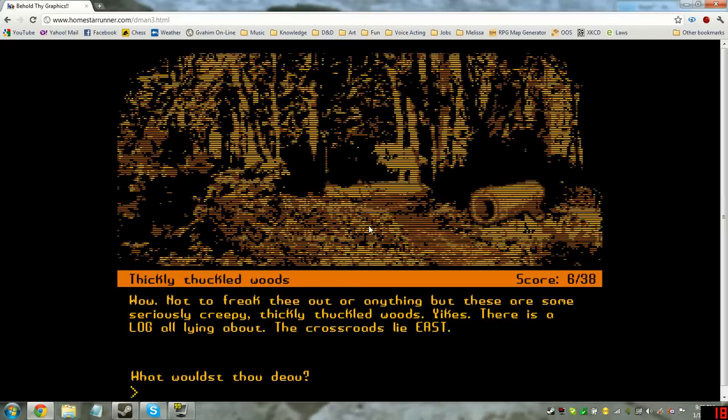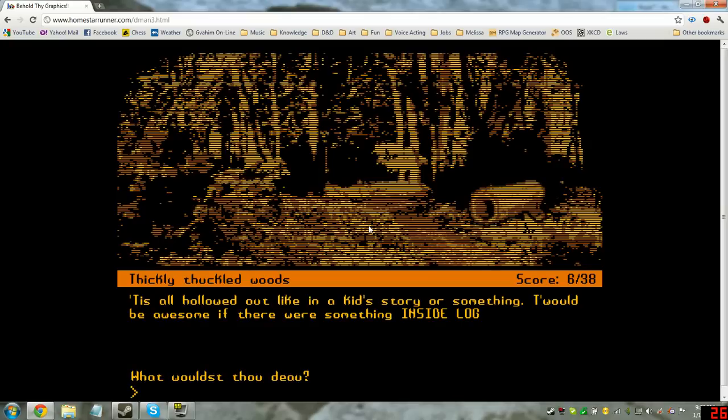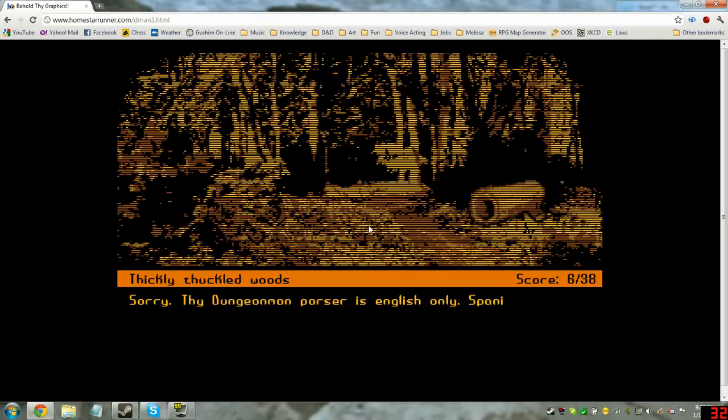Not to freak thee out or anything, but there are some seriously creepy, thickly thuckled woods. Yikes. There's a log all lying about. The crossroad lies east. Look log. Tis all hollowed out, like in a kid's story or something. T'would be awesome if there was something inside. The dungeon man parser doesn't speak English, Spanish, or idiot here — after some trial and error, look inside log.